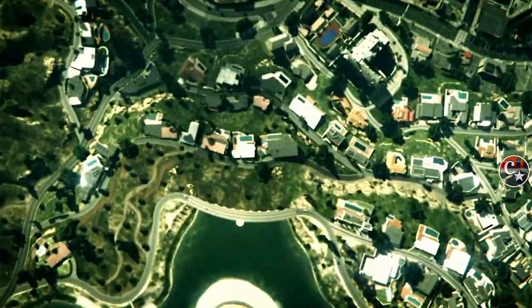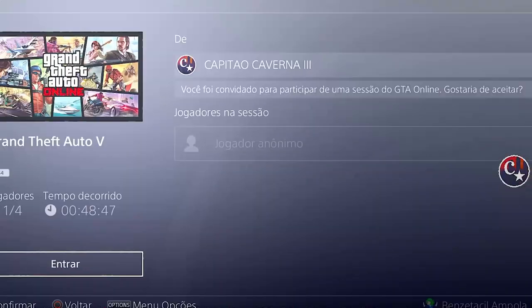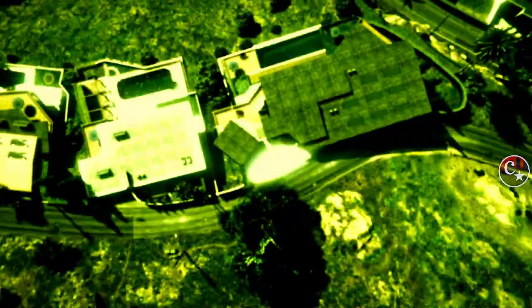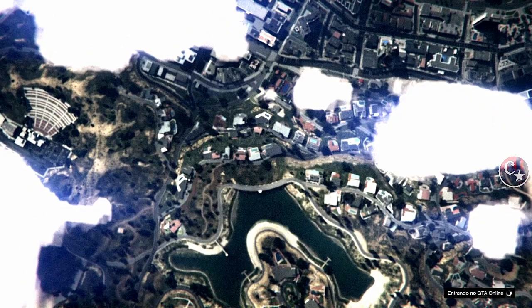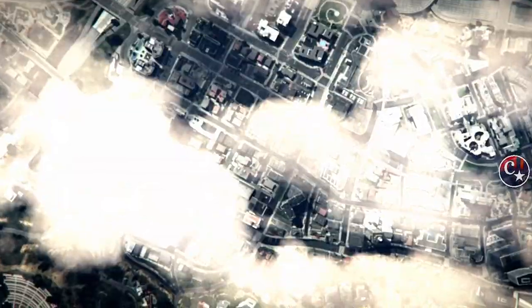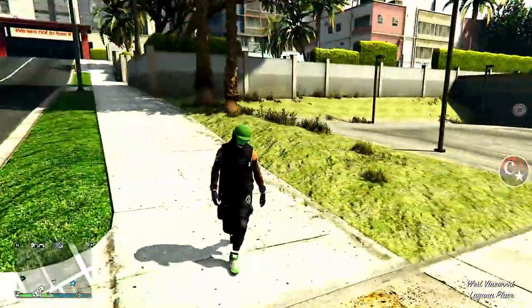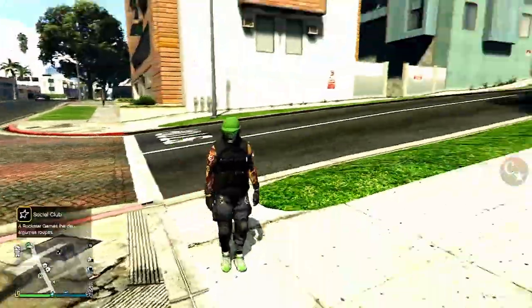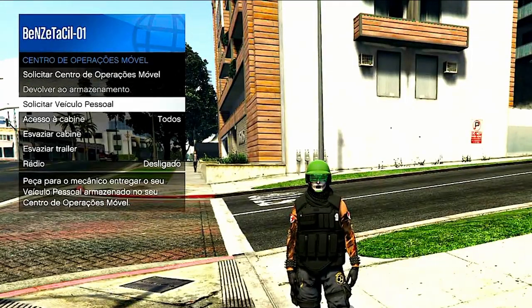Chegando aqui, peça ao amigo para mandar um jogo coletivo para a gente estar voltando para a sessão dele, pois vamos necessitar, pela última vez, da ajuda de um amigo. Aproveite, façam porque vale muito a pena — e o melhor de tudo: é através do GC2F que a gente faz isso aqui rápido, simples e muito fácil. Já chegando na sessão, vamos abrir o menu de interação, vamos até o nosso caminhão, que é o centro de operações móvel, e vamos solicitar o veículo que está lá dentro.